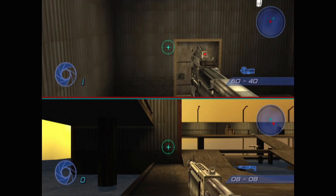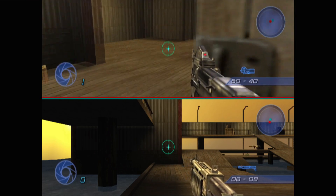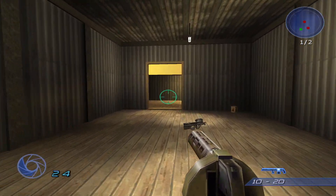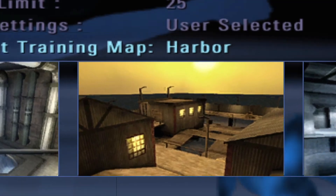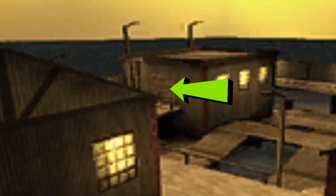These swing-open doors are only found in the PS2 version of the game, left completely absent from the GameCube and Xbox releases, though you can still see them in the thumbnail for the map on any console you play.